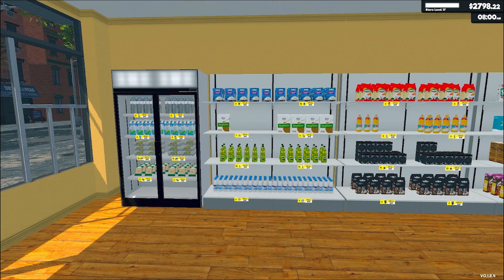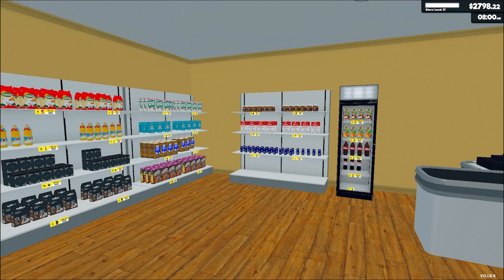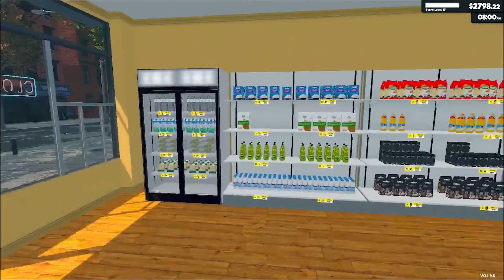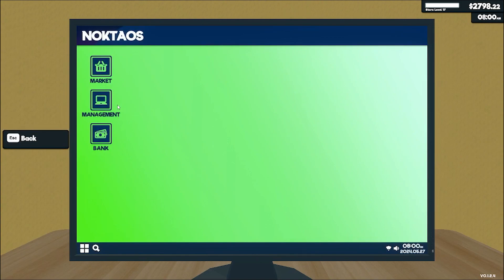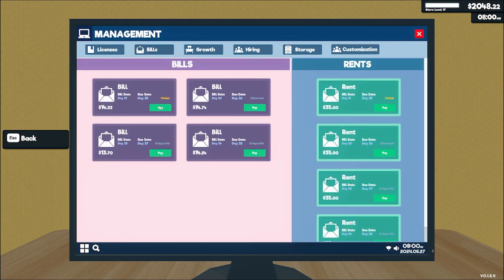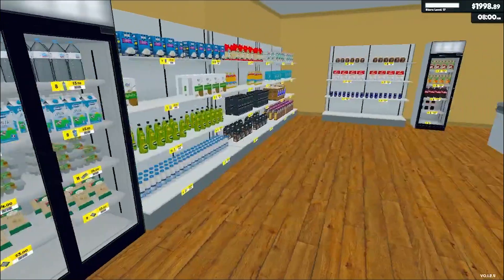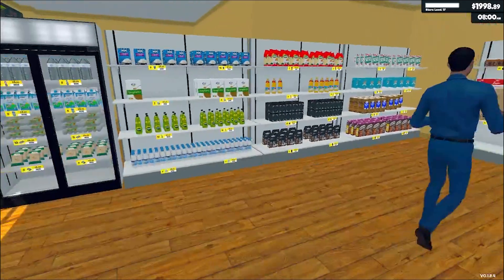Could I buy the next expansion straight off the bat? Maybe — close to three thousand dollars right now. They've definitely got enough for the next project license and to buy the products. However, I don't really know where I'm going to keep the stock, so I think I need to expand the shop first. Let's see how much that's going to cost — 750 dollars. I can do that right now. Let's pay the bills first, and I'm just down to under 2k with this expansion.